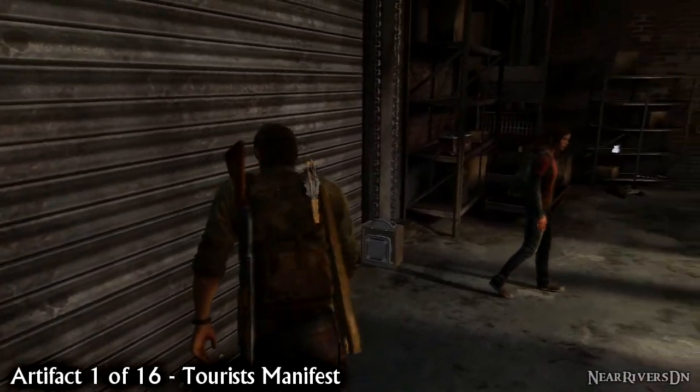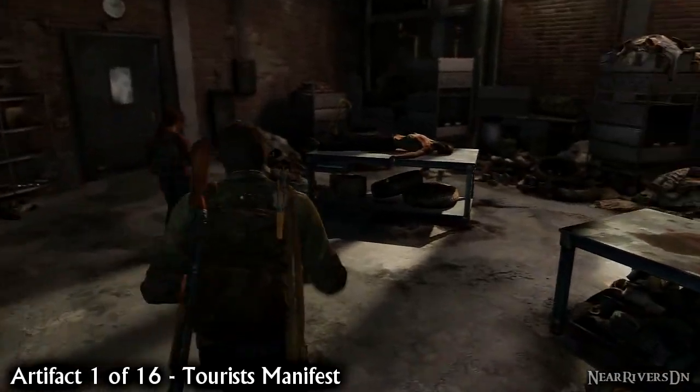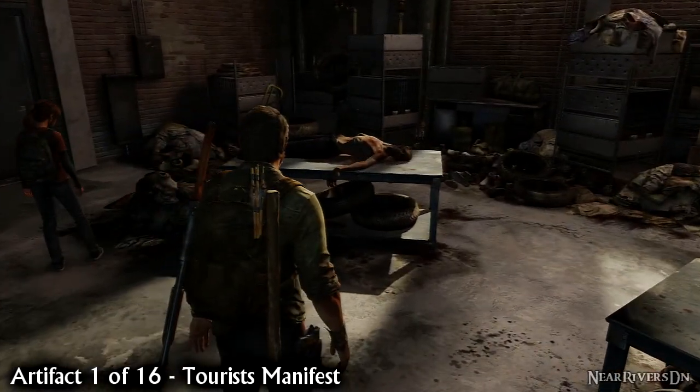Beat down the Hunters who attacked you at the start of the level and go through the garage door. Inside and to the right is the Tourist's Manifest.